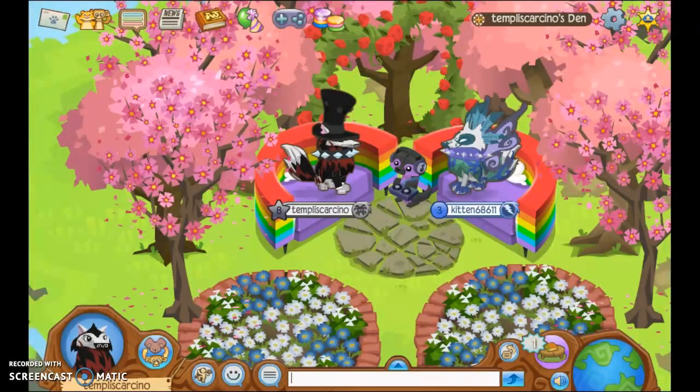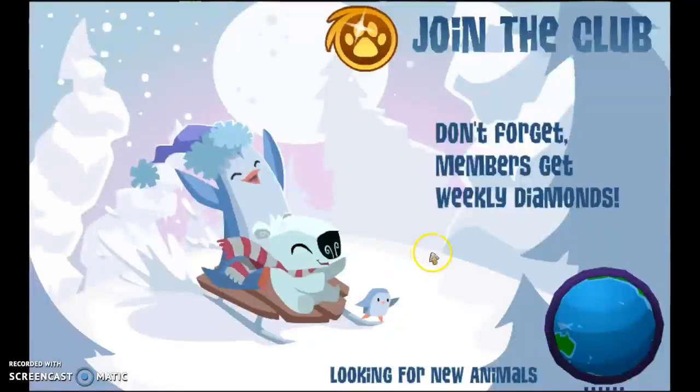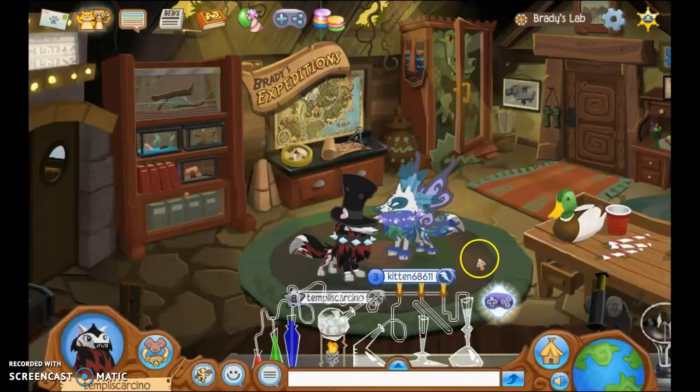Alright, so today me and my sister Kitten are going to show you the secret function in Brady's Lab. The first thing you're going to want to do is go to the Area of Watts, the Temple of Theo's, and then you're going to go into Brady's Lab.